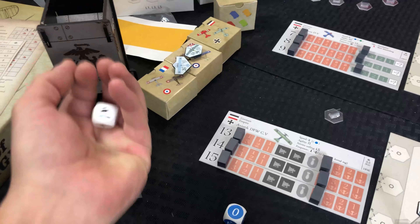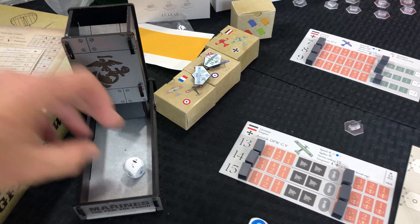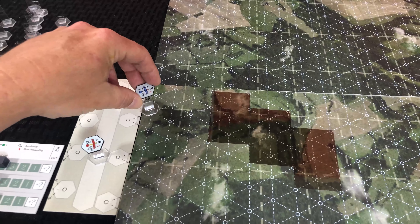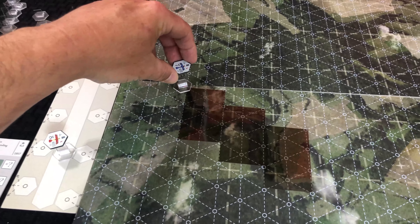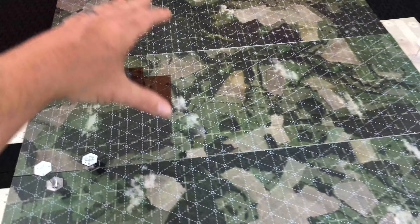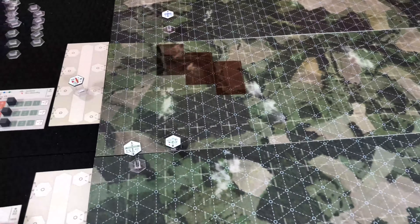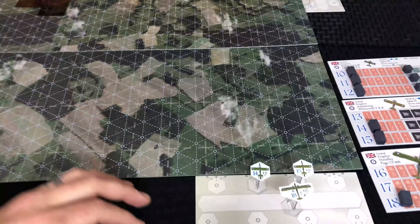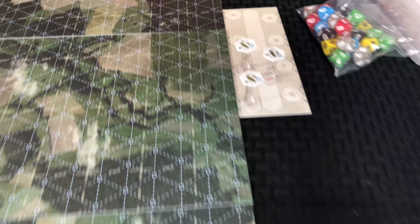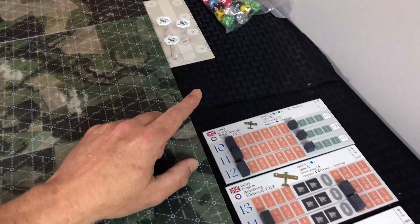So that fighter's done. We'll do this fighter up here — same thing, blue die. He got zero again. So zero with zero and plus one. Let's roll to see where he's going to end up. He is steering left — and I don't want to steer him too far left because he'll be out of the zone. One, two, three, four, five, six — we'll have him up here. That way he's not too far off, and they're kind of circling their base.